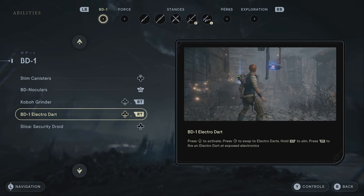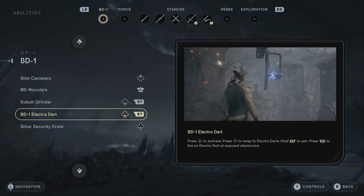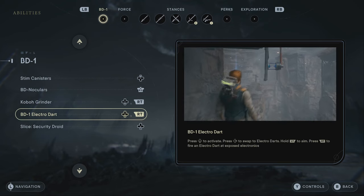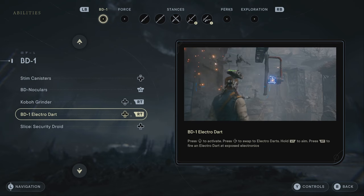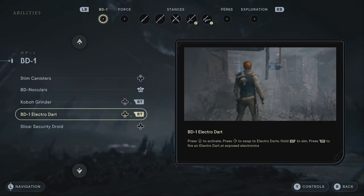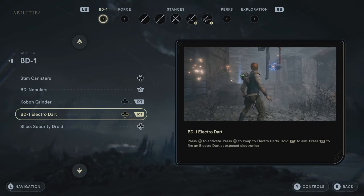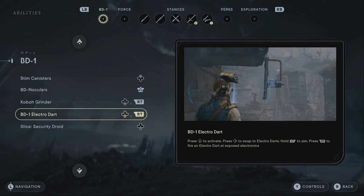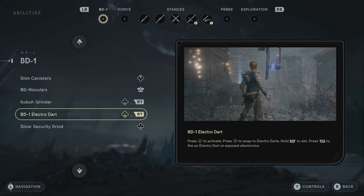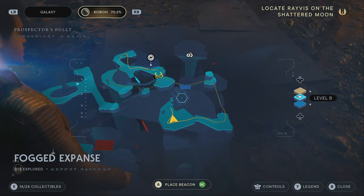The location to get this electro dart is the Fogged Expanse. Make sure you have Force Lift to help you get through the area — this is very important. Getting this upgrade is key because it not only unlocks so many places and shortcuts, but it'll also help you get collectibles too. I'm going to show you exactly where it is in the Fogged Expanse.